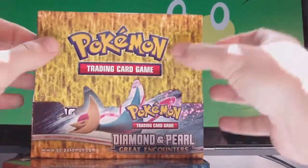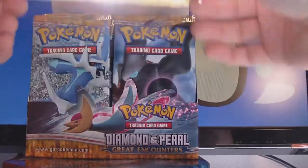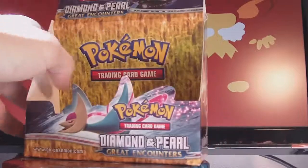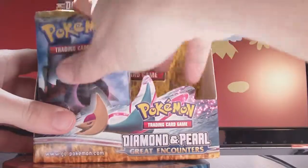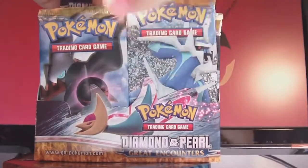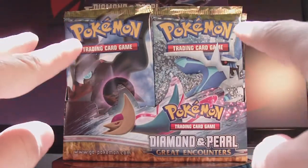I've never actually opened a Great Encounters pack before, so my set counter would be completely blank. I don't know when the last time I had a blank set counter was — maybe ever. Speaking of the set counter, it's been redesigned and should be up shortly — a couple minutes or so. It's now just a partially translucent border on both sides.